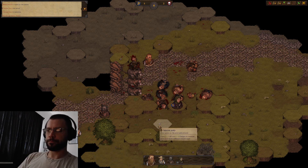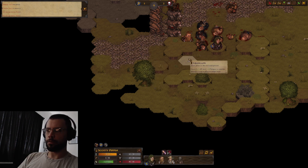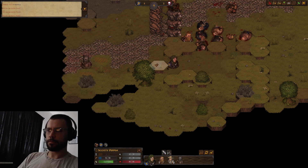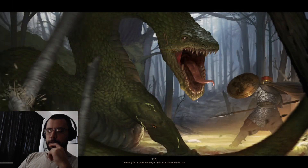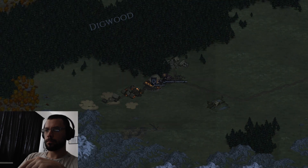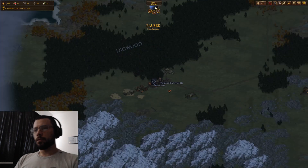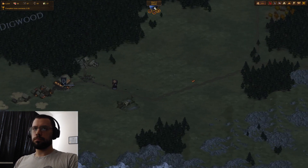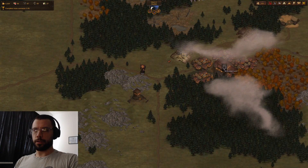I can't believe they're retreating. The early game is easier than I thought. In the Legends mod they introduced Rabble, which are like one tier below Poachers. I can't believe we went through that — that's some good RNG, I'll take it. If you decline a contract or fail a contract you lose 100 rep, so you really don't want to be losing too much right now.